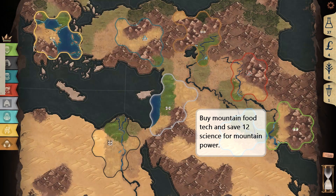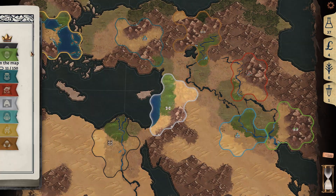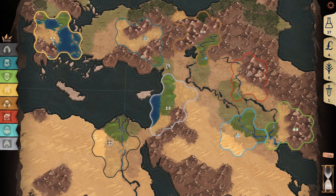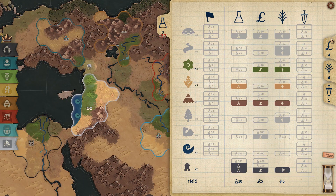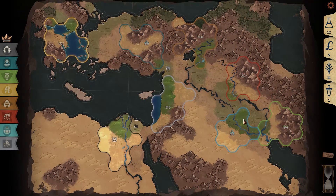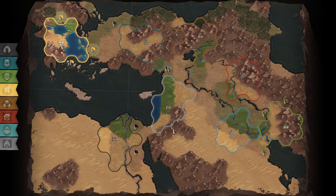Everything checks open. We go and get some power, because sometimes Egypt will try and take your mountain in the south. So we're saving 12 power for next turn, and we're going to buy that food bonus in the mountain. Send it. And we're saving our food to buy that mountain.